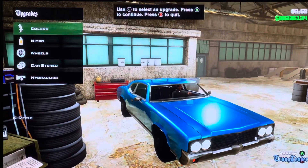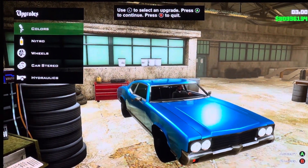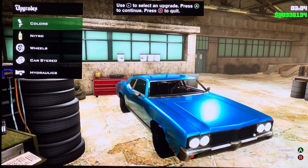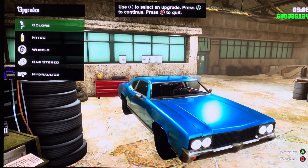Hey everyone, it is me, Omega Mutt. Today we are customizing in GTA San Andreas in State Classes Save Weed. It is based on 1970 Oldsmobile Cutlass Supreme.